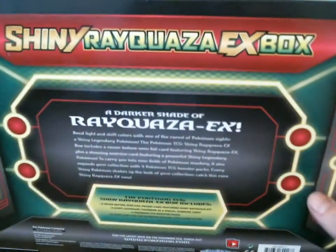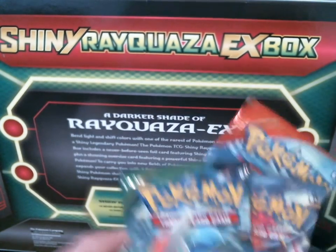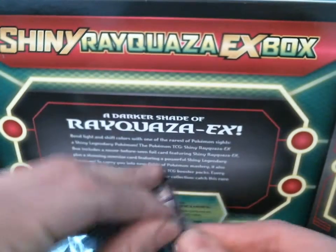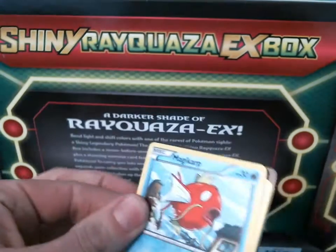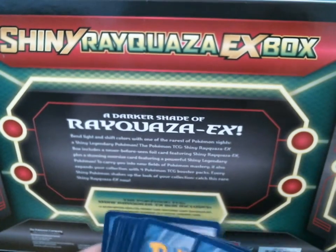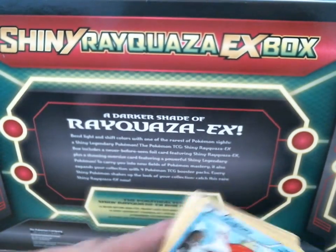Let's bring this back for a little background. I'm going to open Primal Clash second, and Roaring Skies last. Ancient Origins will be first. I still can't get over that they had those Jirachi boxes already.